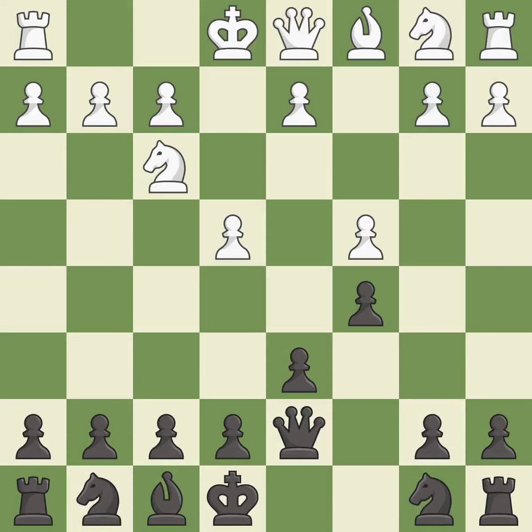C4 takes space in the center, controls the d5 and b5 squares, and prepares to develop the knight behind the c-pawn. This threatens to win a pawn, and the response defends the attacked pawn.